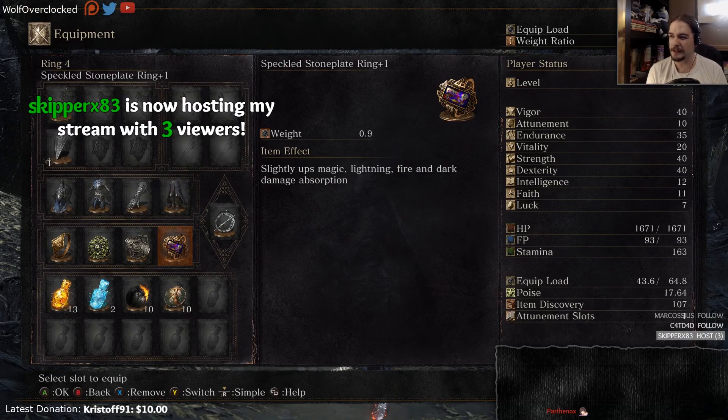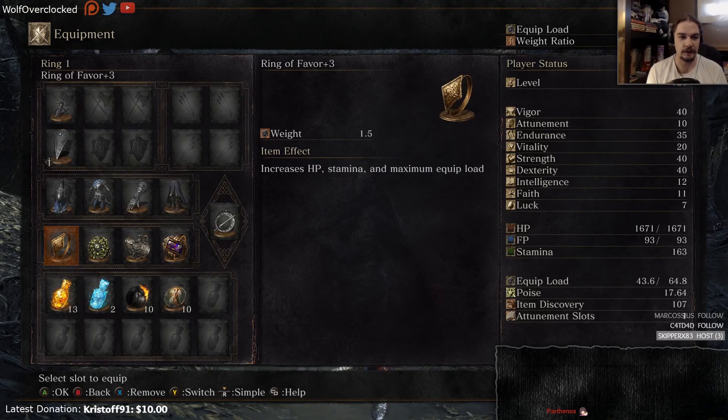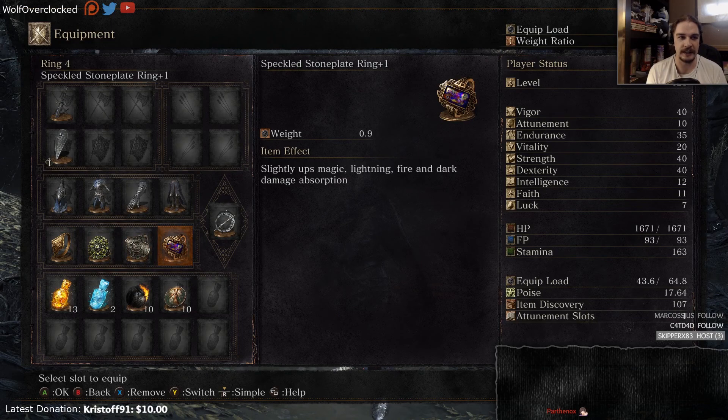Skipper, thank you for the host, and welcome his three viewers. We got Ring of Favor plus three, Chloranthy Ring plus three, Ring of Steel Protection plus three, and the Speckled Stoneplate Ring plus one.